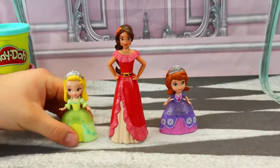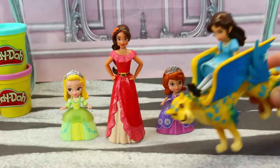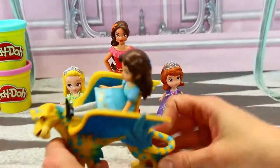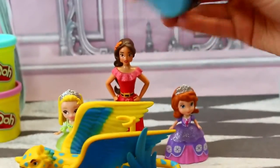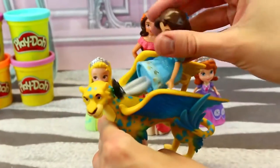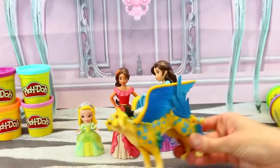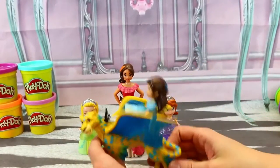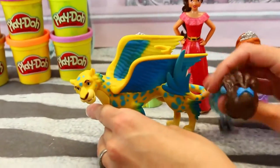Here are our princesses out of the box — Amber, Elena, and Sophia. And we almost forgot Isabel! She's riding on Skylar. It's actually really cool because this doll's arms move and she can bend. There's a little clip right here so she can sit on Skylar and go for a ride. It's a flying Jackwin.